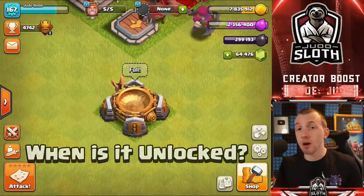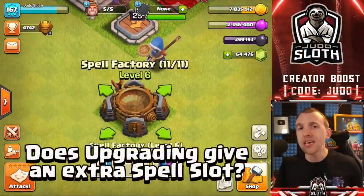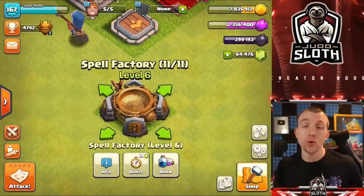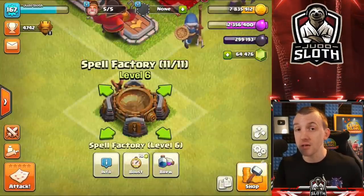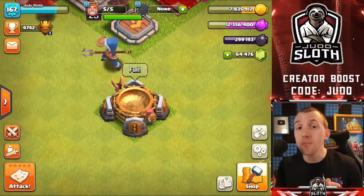The invisibility spell is unlocked at Town Hall 11 by upgrading your spell factory to level 6. You can upgrade it in the lab to level 2, then to level 3 at Town Hall 12 and level 4 at Town Hall 13. Do we get extra spell slots? No — you can still only take 11 spell slots. Important note: upgrading the spell factory from level 5 to 6 takes 7 days and 4.8 million elixir, and you cannot brew any spells while it is upgrading. My advice: have a book of building ready, or upgrade it with a hammer of building.